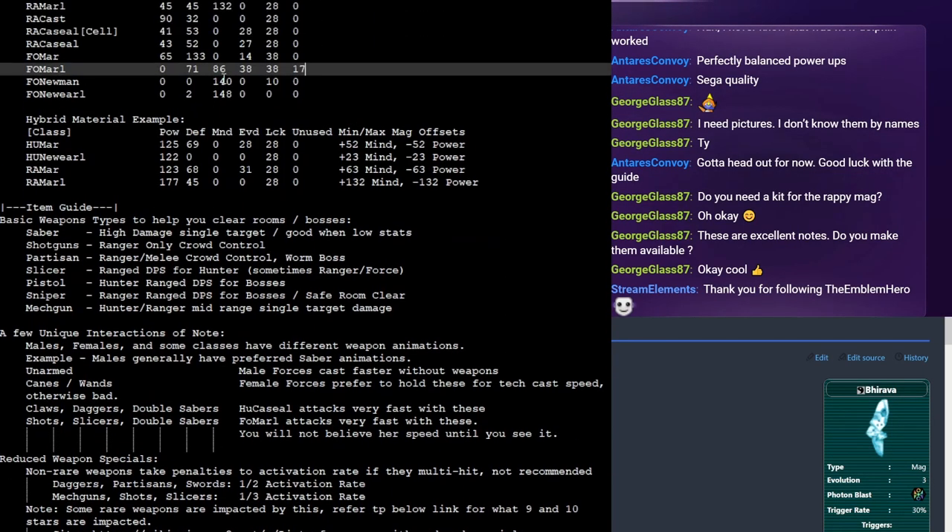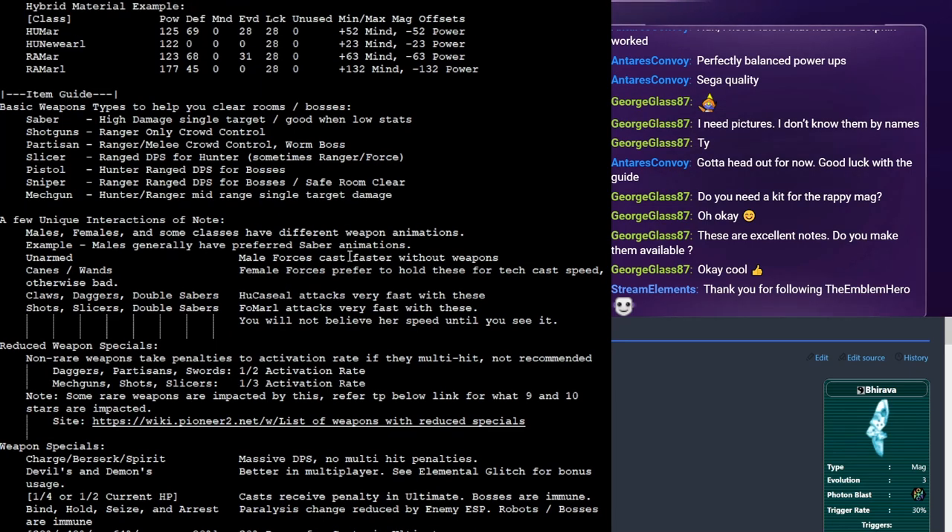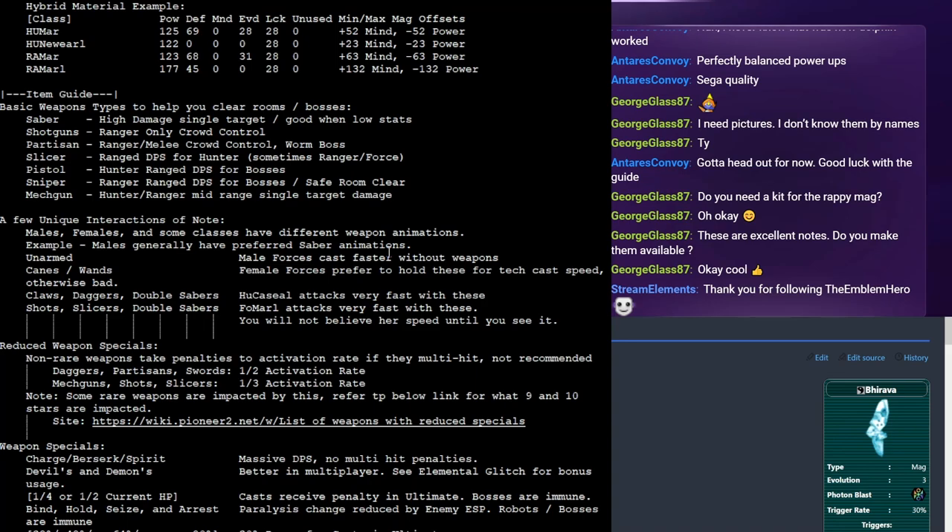Okay, so now chat, we're finally moving on. We've talked about materials, we've talked about mags, we're now at the meat of the guide. You can see we have — well actually you can't see because there's a scroll bar — but we have a lot to talk about with items. Give me one second as I rehydrate because we're going to be talking for quite a while here. Stay hydrated everybody.